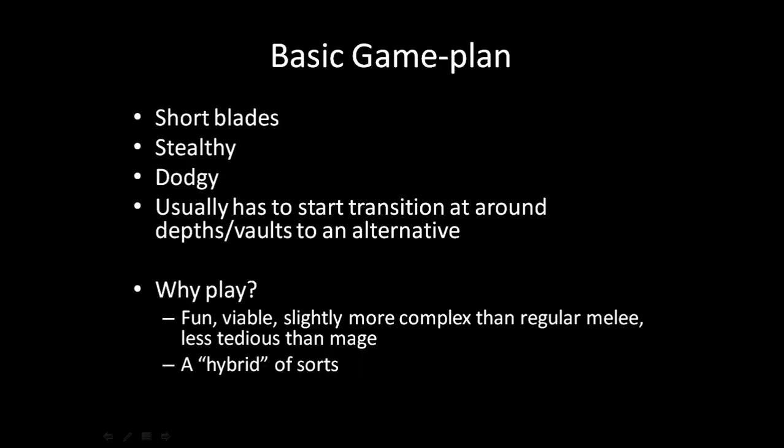Let's talk about the Stabber's basic game plan. What is a Stabber? At the end of the day, a Stabber is someone who uses a short blade or something like that. They're stealthy, they're usually quite dodgy — they prefer dodge over armor because of how stealth works. At some point they transition around depths or vaults to an alternative playstyle that wins them the game.